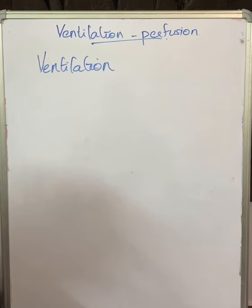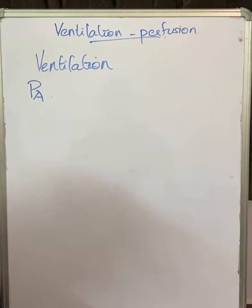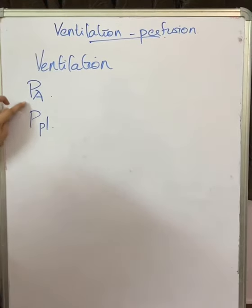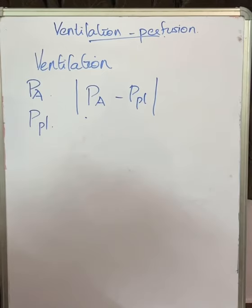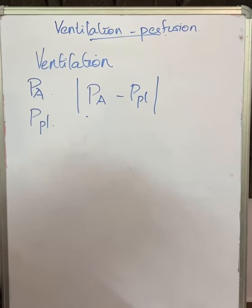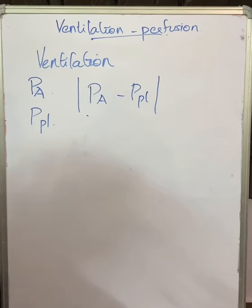Before discussing ventilation distribution, we should be clear about two pressures: pulmonary alveolar pressure, which is the same as discussed during perfusion, and transpulmonary pleural pressure. The difference between these two pressures — alveolar minus transpulmonary pleural pressure — determines ventilation in our lungs. Alveolar pressure is almost equal to atmospheric pressure since atmospheric air enters the alveoli. To understand pleural pressure, I will give an example.